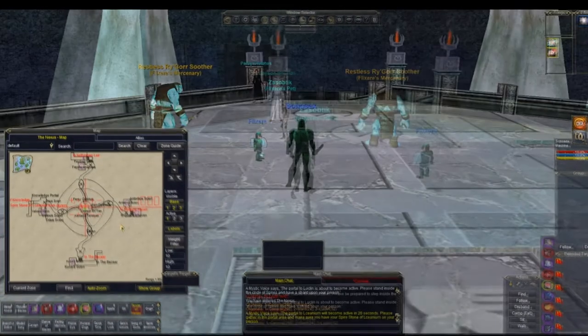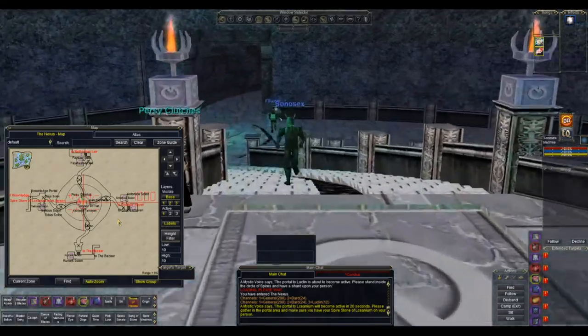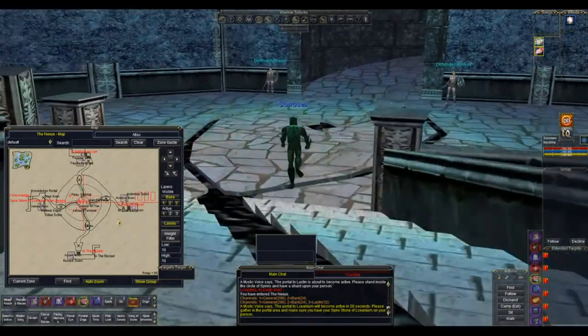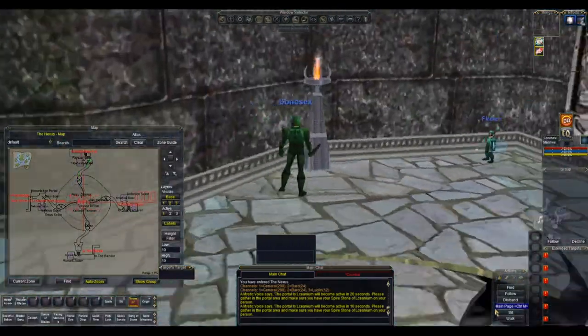Once you get to Loughlin, you're going to want to head to the north of the zone to bind at the Guildbind. It's just in the cubby to the right, and then to the left is all back to Edoar, where we were.